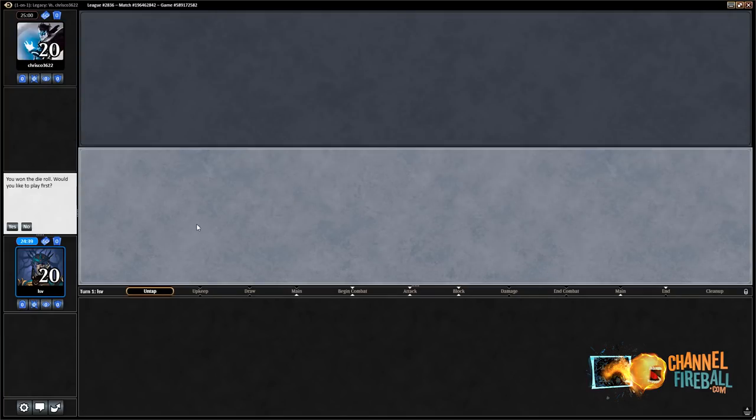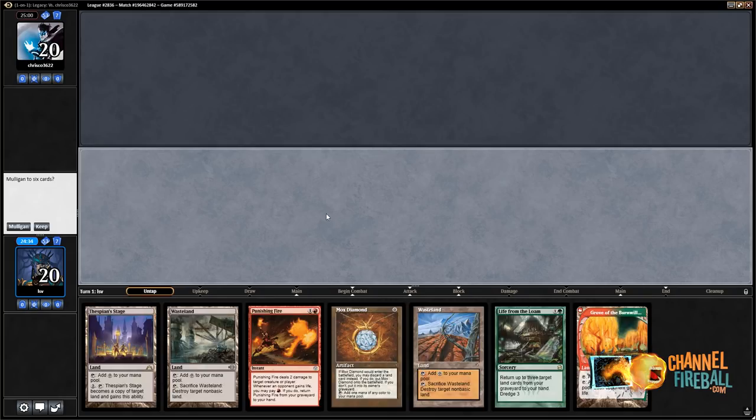We are 2-0 so far in the video, but I keep reminding you 3-0 in the league because I gotta get that extra credit. Let's play this — and woohoo, we will keep this hand. It is nice. Turn one Loam — and the question is what do we play and what do we discard. It's a Bigfan — cool, good luck. Since this provides green I don't really have a strong reason to lead with any particular thing.